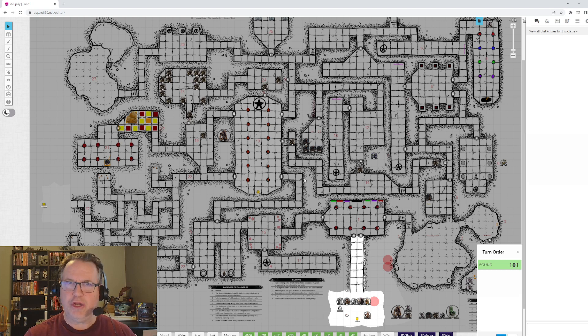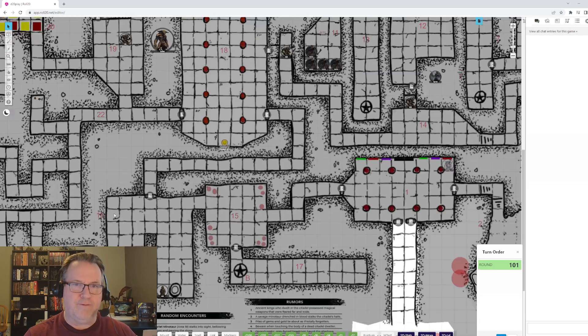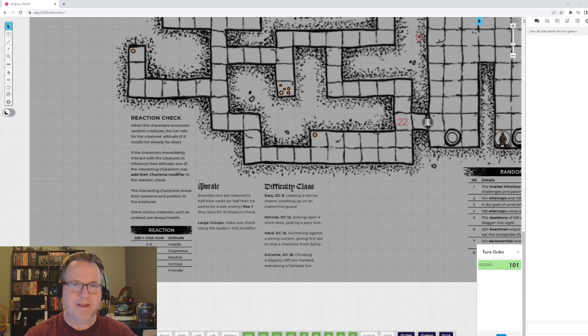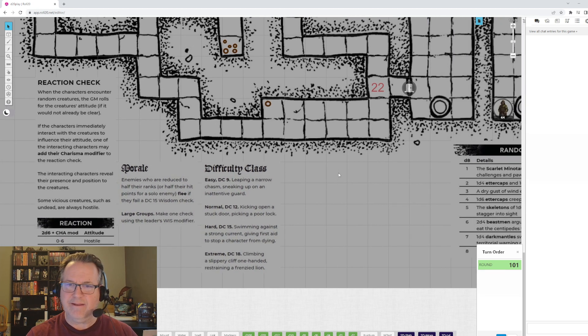If this is the first time you're doing ShadowDark — I've only ever done it once myself — you have to remember, if you've done old D&D stuff, all the mechanics about reaction checks, morale, and such. I have a quick copy of those instructions here for my reference. Try not to forget that because it's hugely important — characters will try to avoid fights, not all monsters should fight to the death, and not all monsters should be hostile. Difficulty classes are listed here too, since all checks are ability checks with no skills or proficiency bonus.